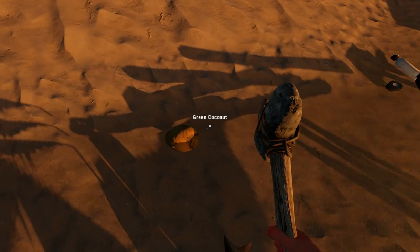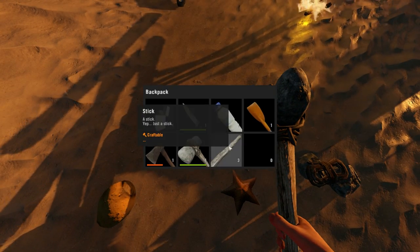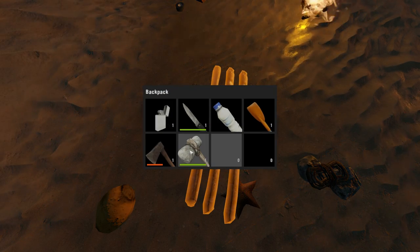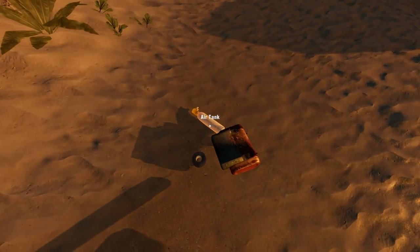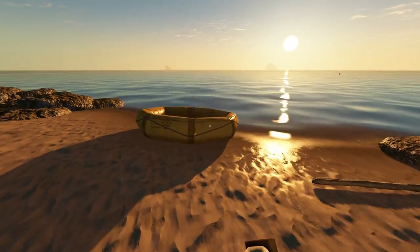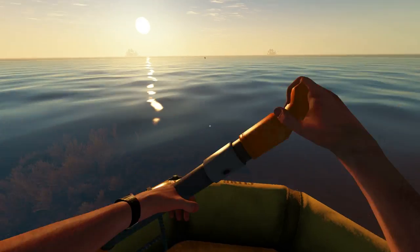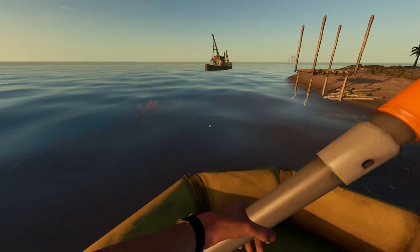Probably never come back here again, but whatever. Do I even want to take this motor stuff? I guess I should. I'll leave these here. I really want to leave this water bottle here. Let's take the fuel tank and the air thing. Let's get on out of here. I want to find a darn sea base, man. That's what I want.